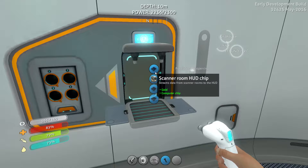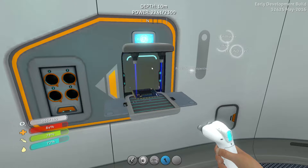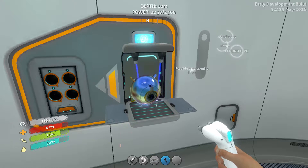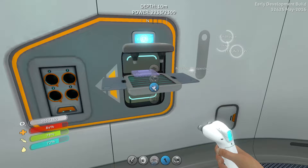Number 1 is the Scanner Room HUD chip. It streams data from the scanner room to your HUD, so that whatever items you find on the holographic topographical map will appear on your HUD when you leave the scanner room. That just means you can find stuff a hell of a lot easier, mainly because it tells you exactly where it is. Costs one piece of gold and a computer chip. Number 2 is a camera drone — a controllable camera. We already have two of these but we'll get it anyway. Scanner room range upgrade — it can now scan at a greater distance, just costs one piece of quartz and a computer chip. Lovely.